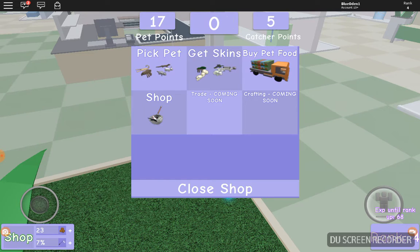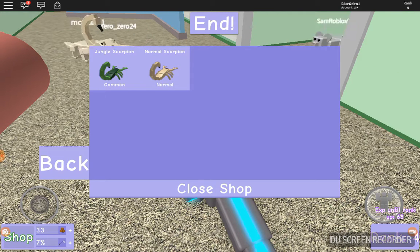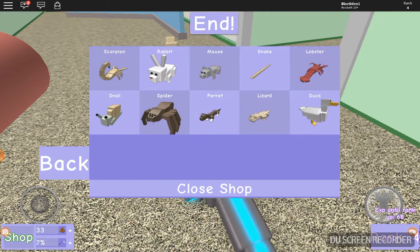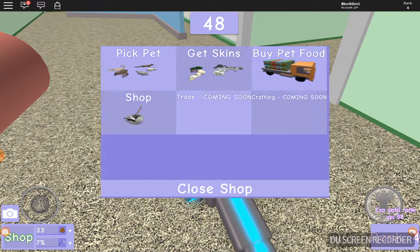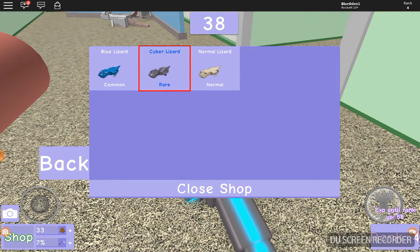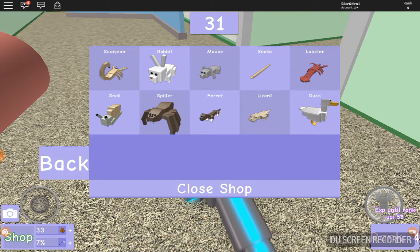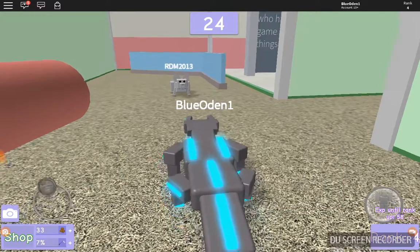Now that the game has ended, I'm going to show you all the types of pets. There's scorpions — I have the jungle scorpion and normal scorpion. Rabbits — I only have the normal one. Mice — normal only. Snakes — I have the albino and normal. Lobsters — blue and normal. Snails, spiders, ferrets. Lizards — I have normal, blue, and cyber lizard, which I'm using. And ducks — normal and black duck.